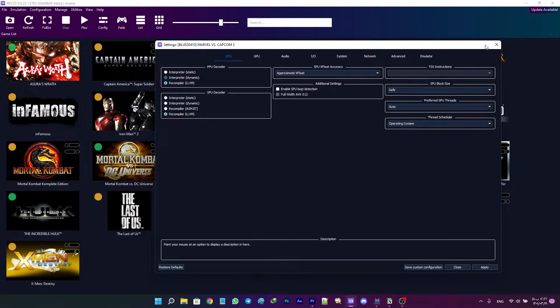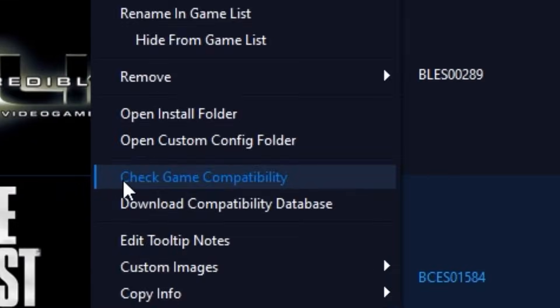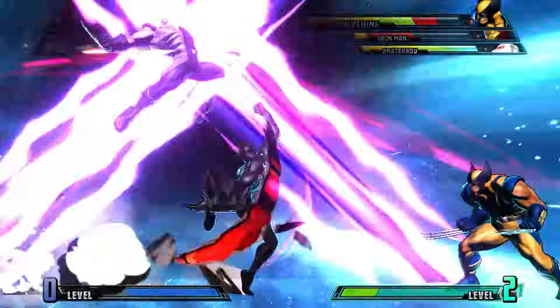The most important lesson to take from crashes — besides considering getting a better PC — is not to mess around with your RPCS3 settings. Make sure you have applied the wiki page settings, and if you still experience crashing, you can move on to the next step. These methods are mentioned assuming you have a decent system for your games.